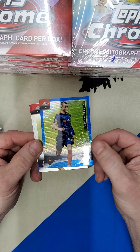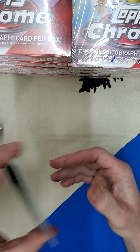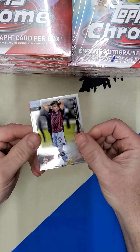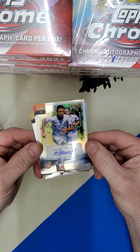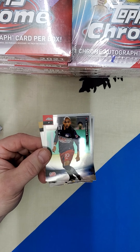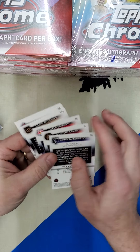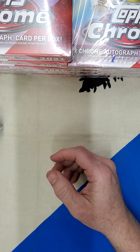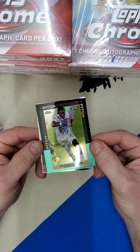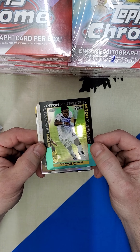There is a Blue Wave for Chicago Fire. Here's our autograph card for the box — Vernier, Cincinnati FC. I'm going to always check for the word refractor up here after I pull these cards from packs, just so I don't miss anything. There is an Aqua Parallel for Andreas Pera, Orlando City.